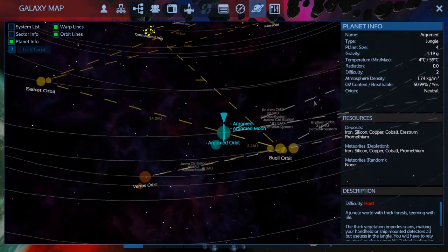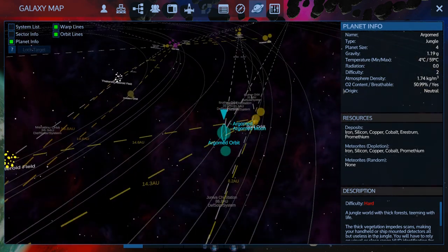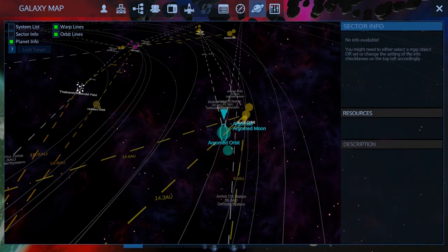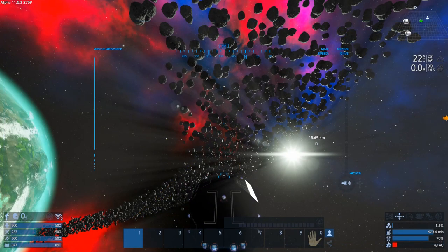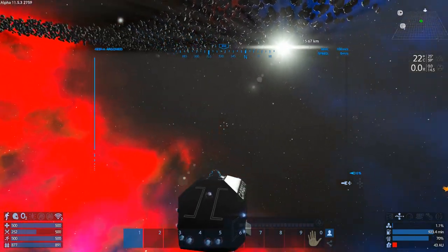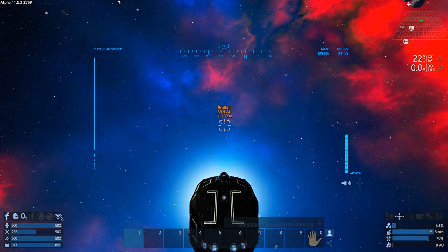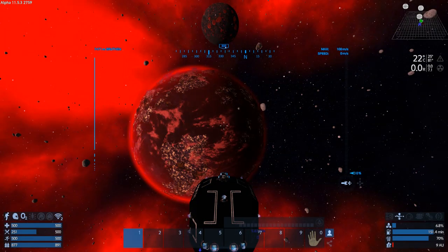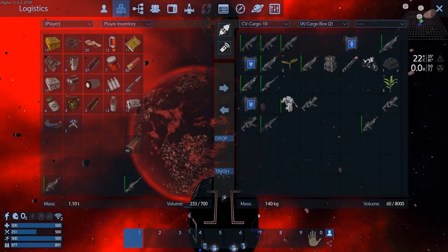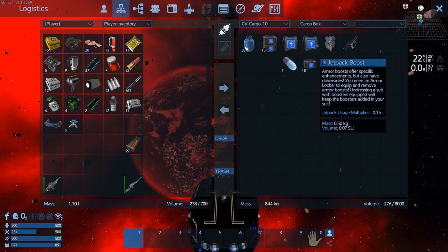Okay, now we're at Agrimad and then we can warp to the next system — that's 35 pentaxid. Do we have enough in the tank? We've got 43 — okay, good. I'll need to get some more refined pretty quickly. Let me take a quick look at inventory.